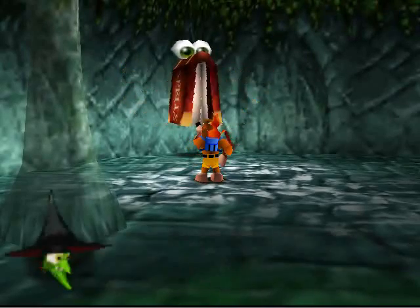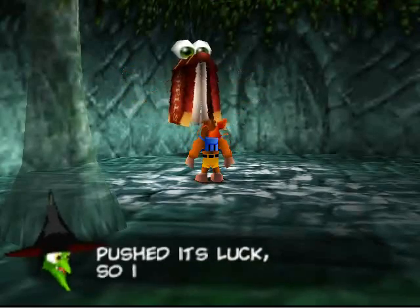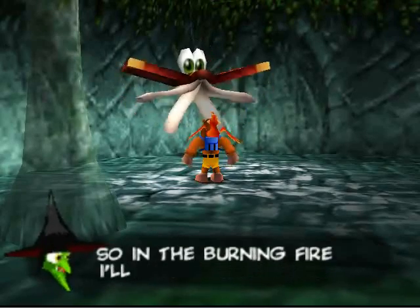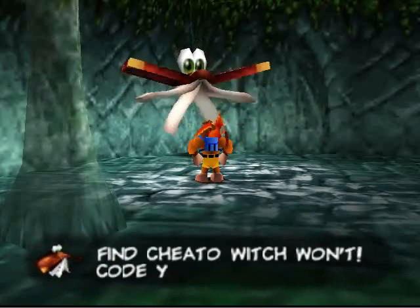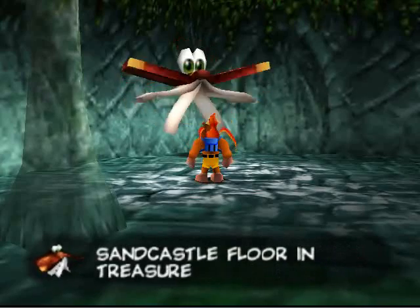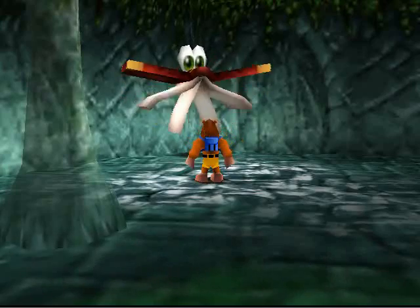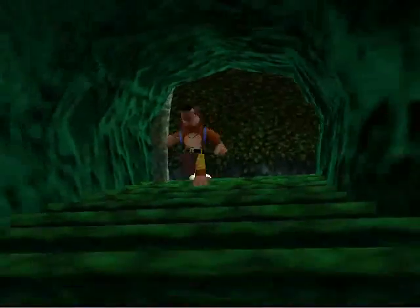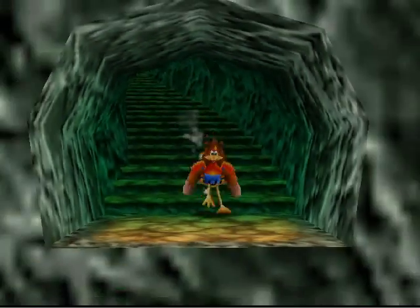So this is the last time we'll be seeing Cheeto in this game — he's going to give us the code for the gold feathers, which is "gold feathers!" Sorry for milking that joke for all it's worth. Now that this is done, I'm gonna head back to the Sandcastle in Treasure Trove Cove and input those two codes we just got.